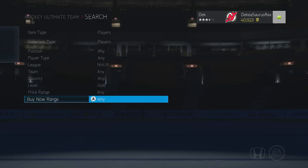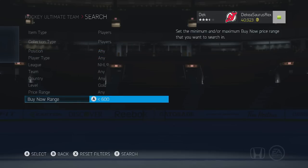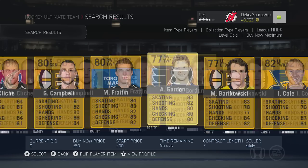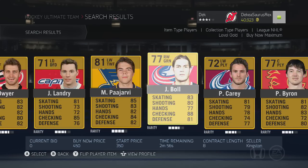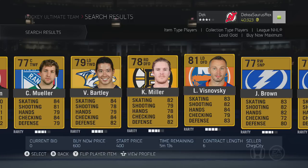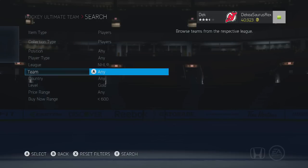You can set the buy-now minimum and maximum to 600 pucks, make sure it's on NHL and Gold, and look for a rare gold player. Right now we don't really see any, but if you see a rare gold player they're worth at least 600 — I think it's like 653 pucks exactly. So if you buy them you can quick-sell them and you're making pucks.